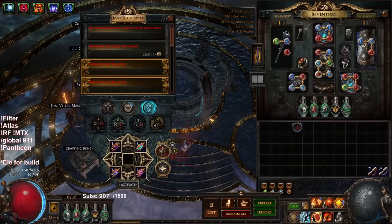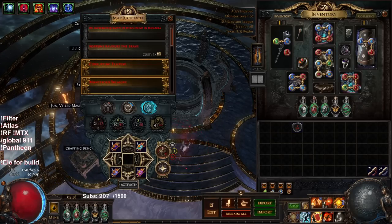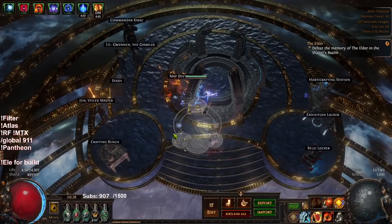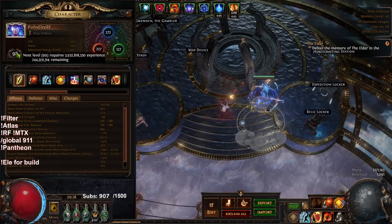Hello and welcome everybody. Today I wanted to go ahead and update you guys with my Ellie Righteous Fire build. We are currently level 98 on the character.